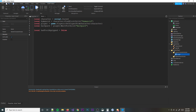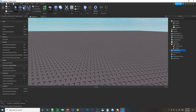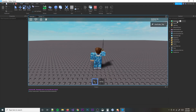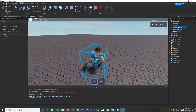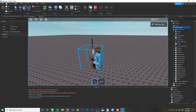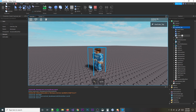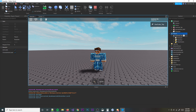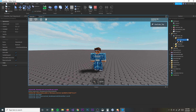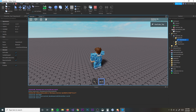When the humanoid dies, we'll create an event that drops the tools and sets them to the position of where the player was. Here's an important detail about how tools work: whenever you have a tool equipped, it lives inside your character in the workspace. When you unequip it, it disappears from the character and goes into your backpack under the player. If you equip the sword it moves to your character; unequip it and it goes back to the backpack — same with any other tool.